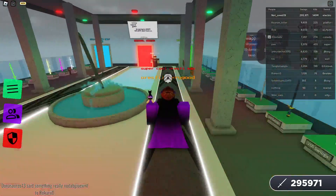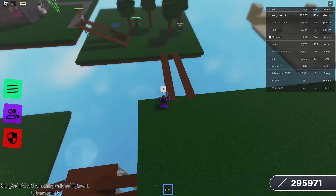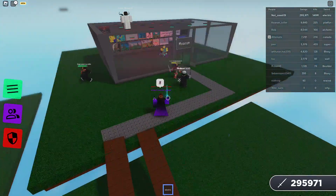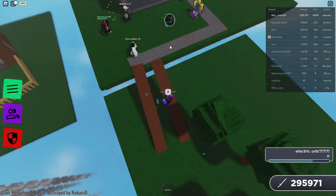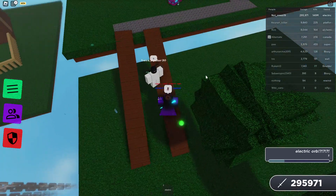So this is how it looks like. And now when I press E, let me go close to these guys and press E like this. A little black hole will spawn, and if anyone goes close to it, they will get sucked in.